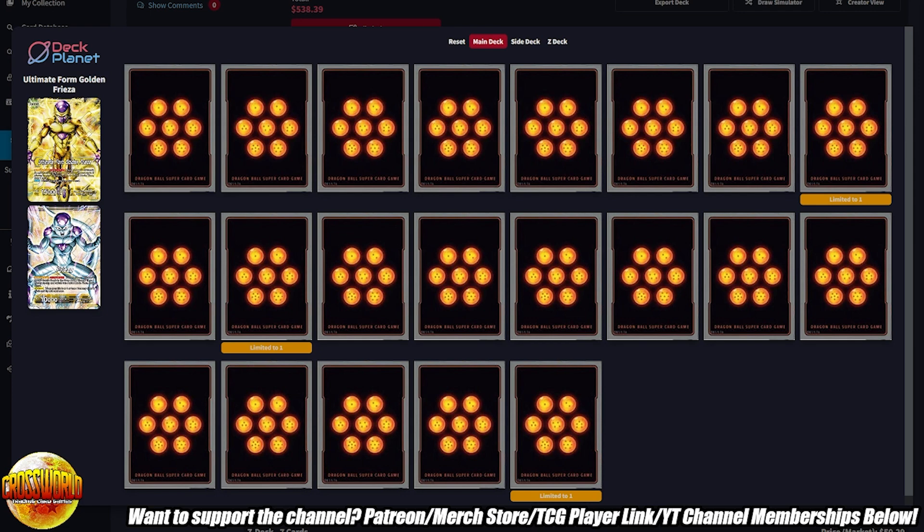Let's jump right into the leader. In this format, one thing that could be a slight problem is getting awakened — we cover that in the main deck and the Z deck. We're one of the very few leaders that doesn't have a guaranteed awakening condition like most Zenkai block leaders. You want to try to use your leader's Activate Main on both sides the turn you awaken for maximum draw, but don't get greedy if you're being aggroed down. When it's safe, get that Activate Main on both sides; when you're being aggroed, just awaken and draw your two for more defense.